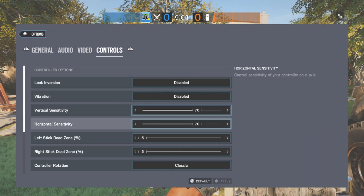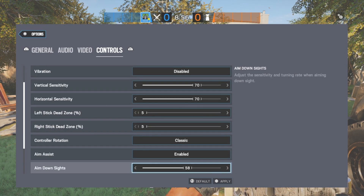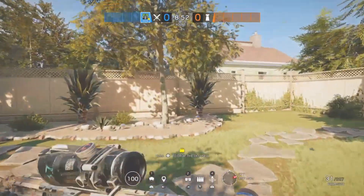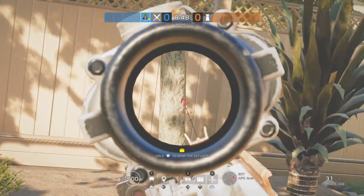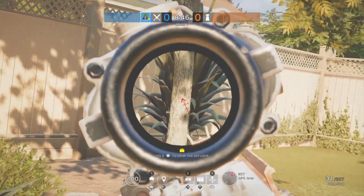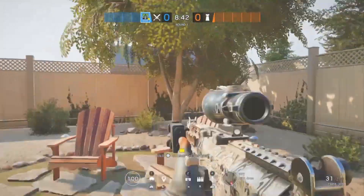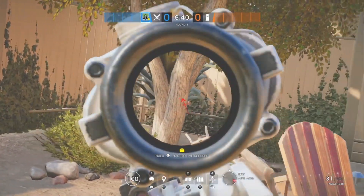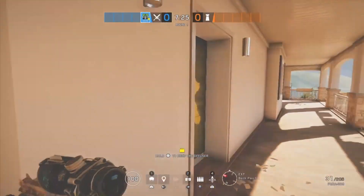Tip number four is your sensitivity. Finding your best sensitivity might take time, so I recommend experimenting with various sensitivities. After you think you've found it, test it by finding an object and trying to keep your aim steady on it while you move. If you see success, that might be your sensitivity — if not, keep trying.